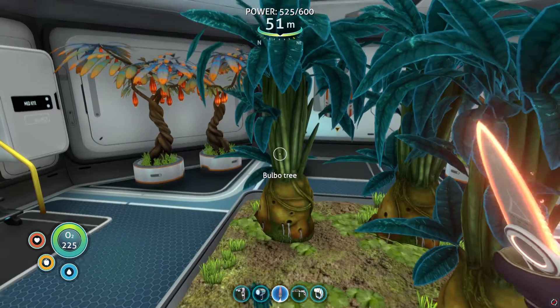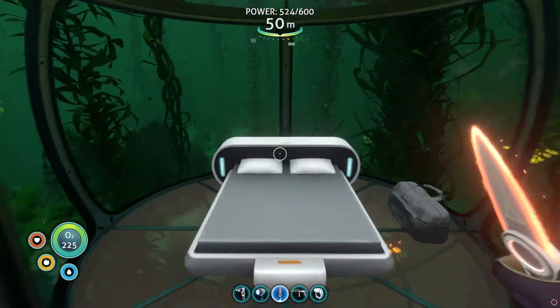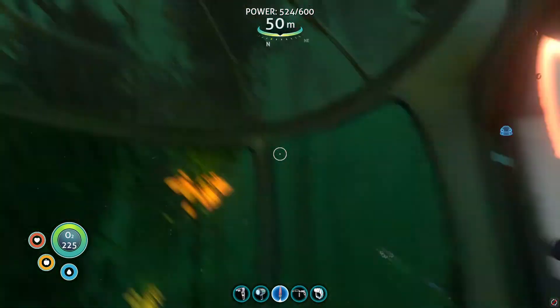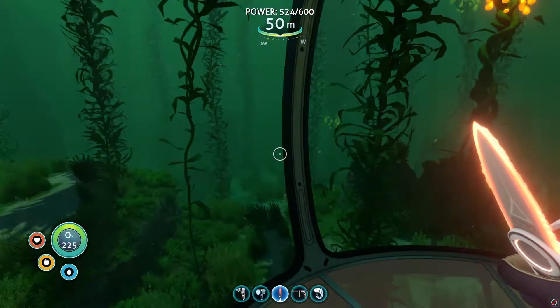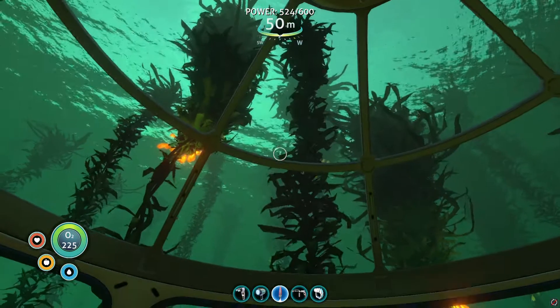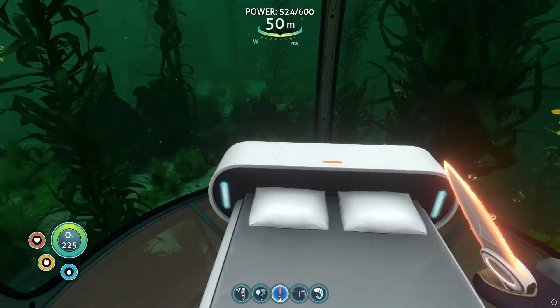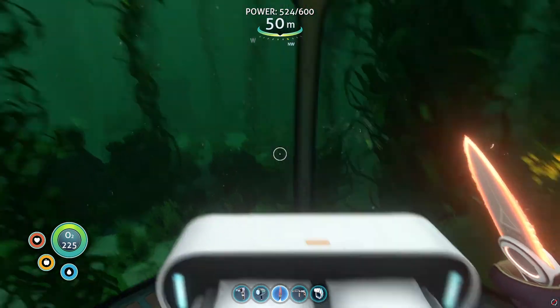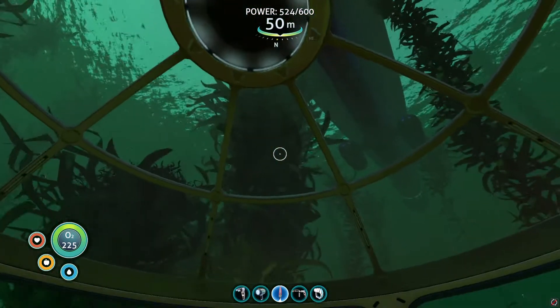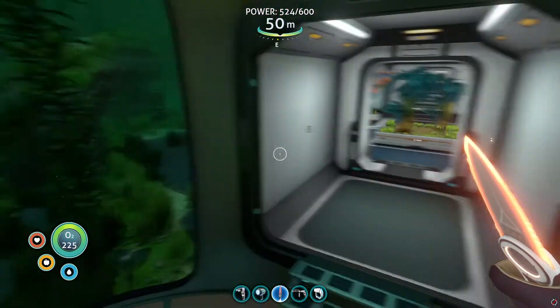And then obviously this is my bedroom. I use the observatory as my bedroom — I thought it'd be pretty cool putting the bed down here. Even though you can't physically lay down in this game, imagine sleeping here at night and being able to see all the water and the fish. These seaweeds might be a bit creepy but if you can see the waters and stuff it'll be amazing.